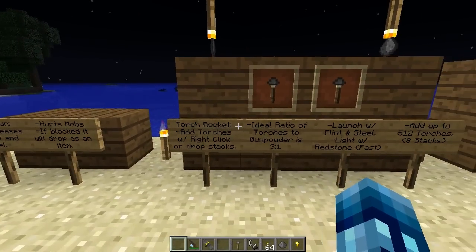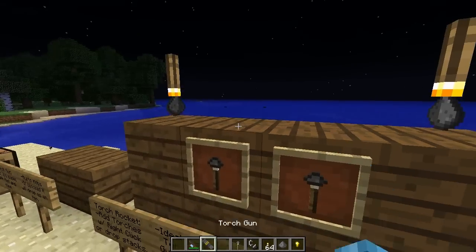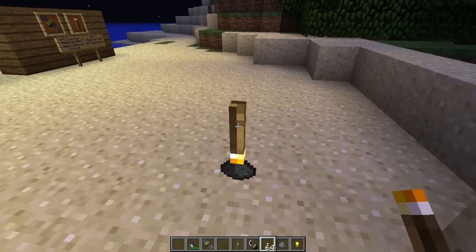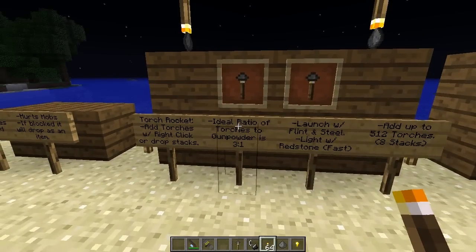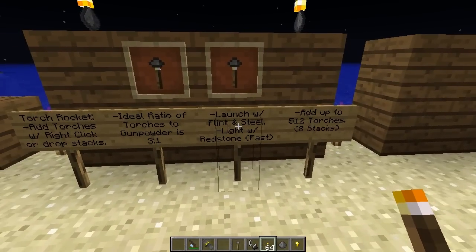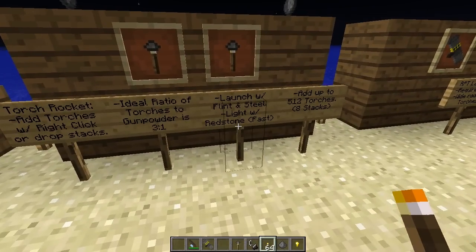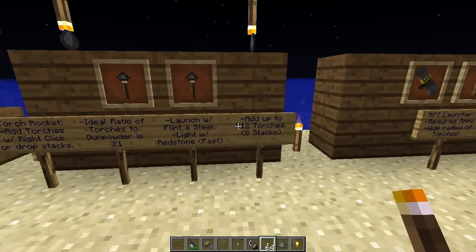Next up is the torch rocket, which adds torches with right-clicking or dropping stacks. You place it on the ground - it acts kind of like a firework. You can add more torches by right-clicking and it'll get bigger. You can also add gunpowder. The ideal ratio of torches to gunpowder is three to one. It launches with flint and steel, or you can light it with redstone for a faster launch - you could set up redstone to launch them all at once for a firework show of torches.